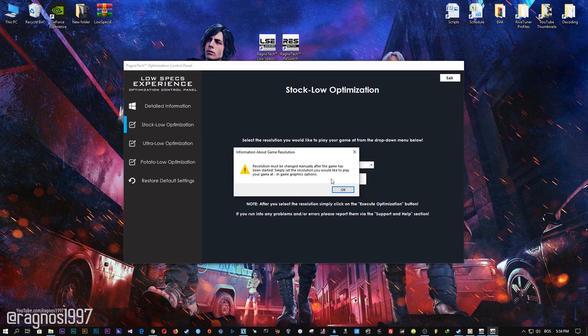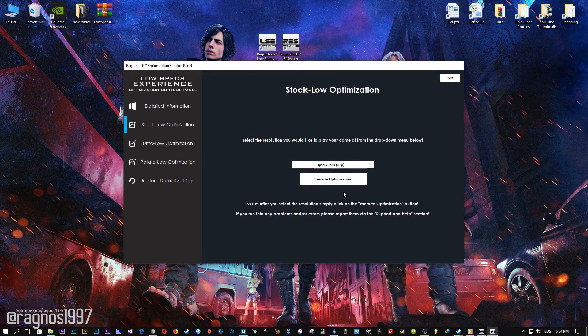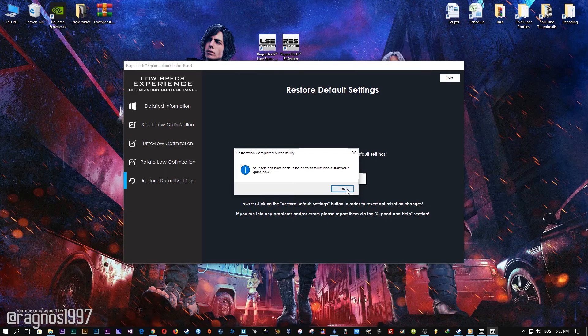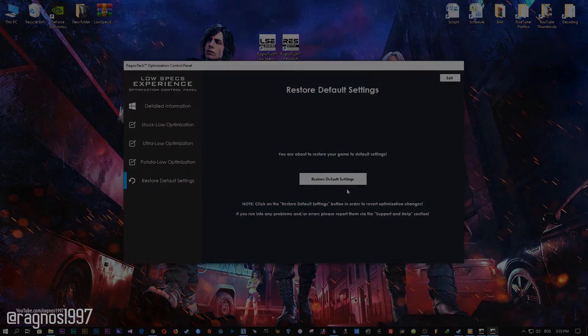Feel free to experiment with the resolutions and optimization methods to find what suits your system the best. Also, don't forget that you will need to change the resolution of your game manually in the in-game options if it doesn't change to the desired resolution you selected in the optimization control panel. If you are not happy with the optimization results, you can always restore your game to default settings by selecting the Restore default option.